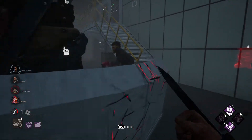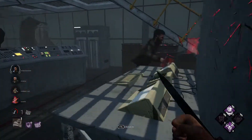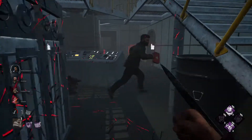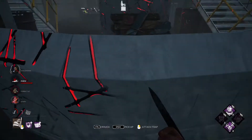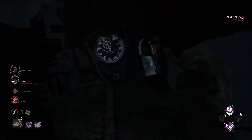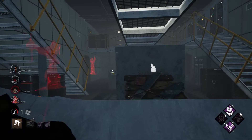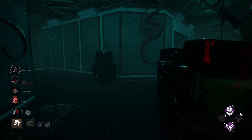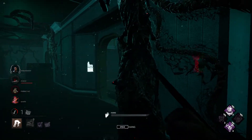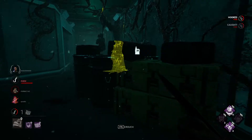Hello, David. He's my fourth stack of Barbecue. Barbecue is a very healthy perk because it encourages you not to tunnel. If it's three people, you're not really tunneling — you're just leaving someone for last, which is just a smart idea.